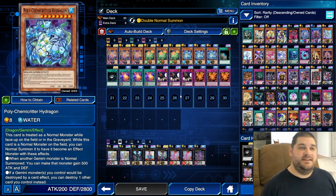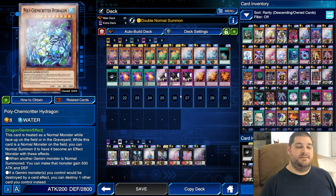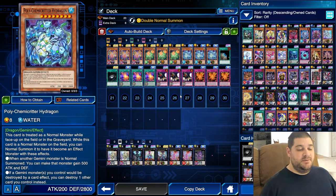The last monster is Polychemicritter Hydragon, a Dragon Water monster with 200 attack points and 2,800 defense points. Its effects are: when another Gemini Monster is Normal Summoned, it gains 500 attack and defense; and if Gemini Monsters you control would be destroyed by a card effect, you can destroy one other card you control instead. Both effects are not great, but it's a level 8 and we want it on the field to Xyz summon with it.